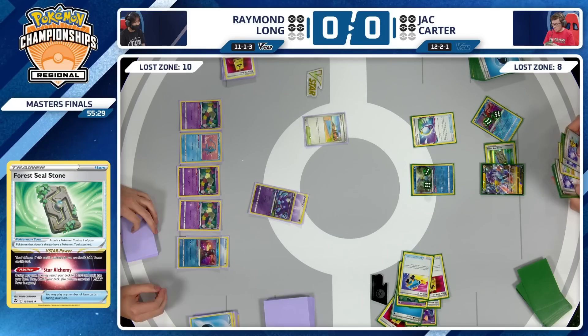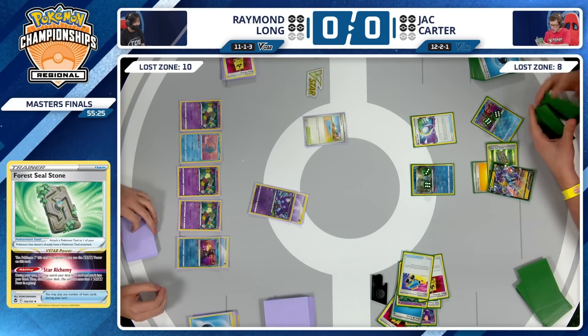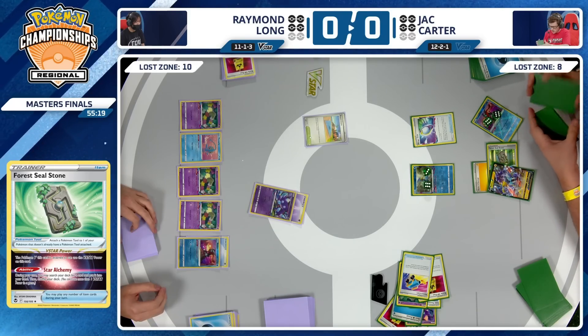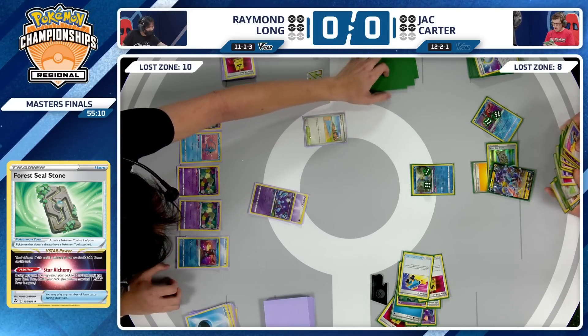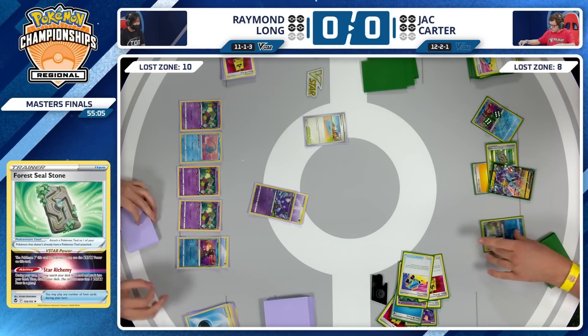All of this damage being added and subtracted comes into play because there's so much math happening from both players once the Sableyes start flying around. Somehow, even with a pretty poor setup, Jack has just so few cards left in the deck — really found a way to claw back in this game. It's still anyone's opportunity to take game one. Was that just a Mirage Gate for the Lightning Energy on the Raikou? Yeah, just the one. No other Energy cards remaining in the deck.